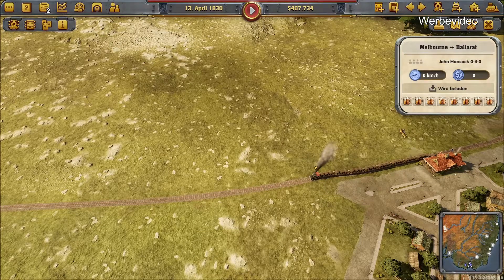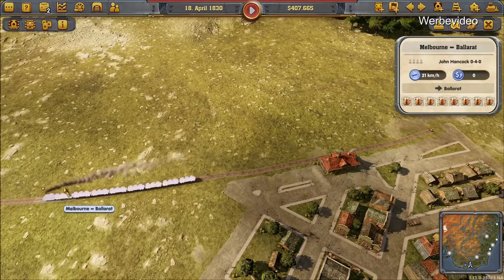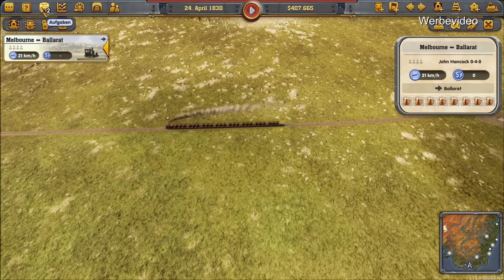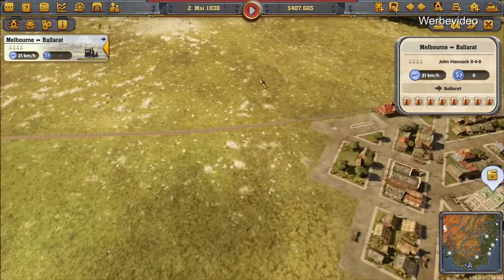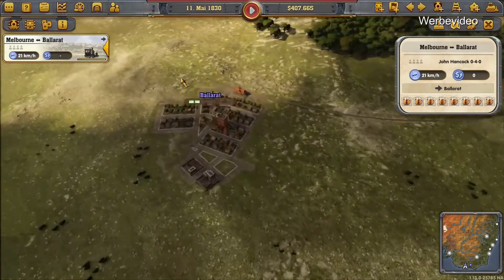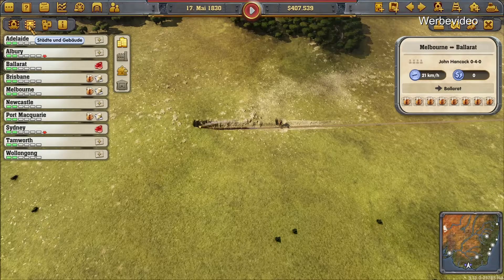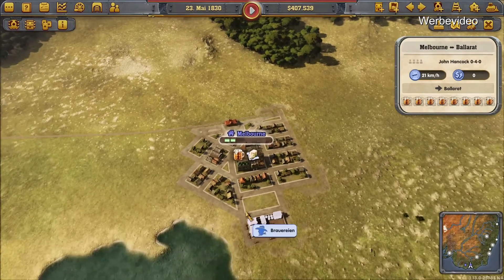Das hätte ich jetzt früh gemacht mit Bier, alles klar. Läuft ruhig so. Aufgaben haben wir gemacht: verbinde drei Landbetriebe mit einem Streckennetz. Oh Gott, das hat richtig Geld gekostet hier da drunter. Da habe ich jetzt gar nicht drauf geguckt, das ist da blöd. Das haben wir gemacht.